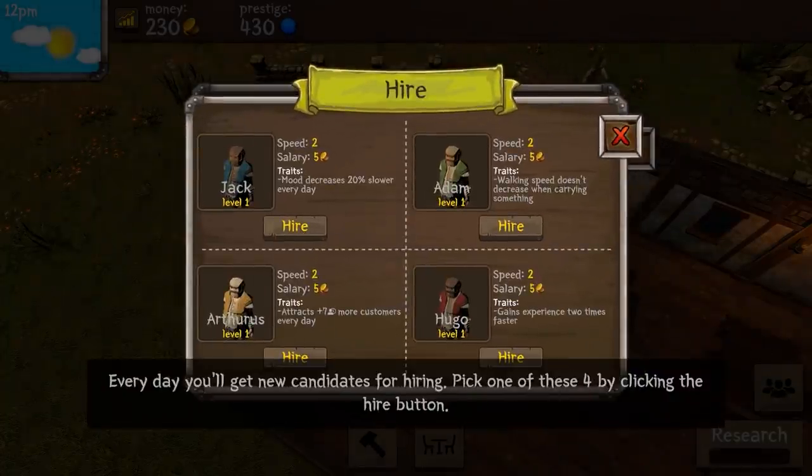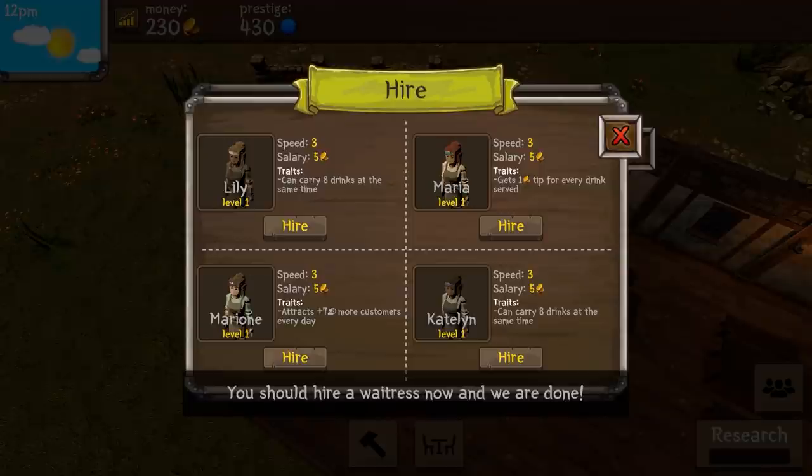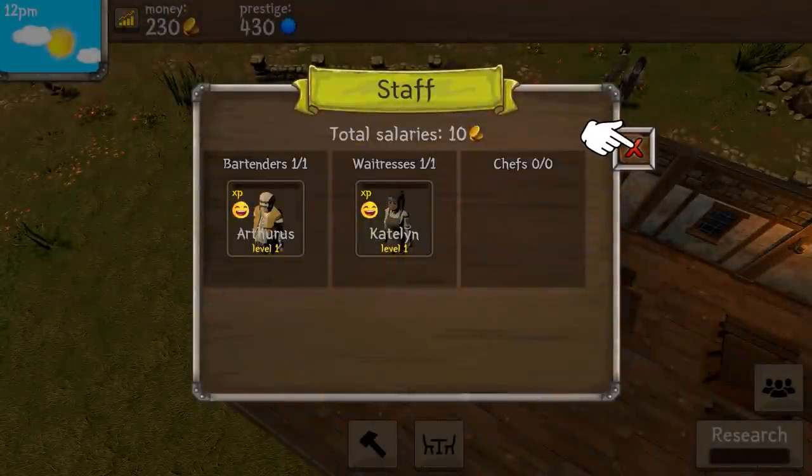Bartender - every day you get new candidates for hiring. Pick one by clicking the hire button. Mood decreases 20% slower every day. Walking speed doesn't decrease when carrying something. Attract plus seven more customers every day - sounds even better. Gains experience two times faster. I think I'm gonna go for Arthurus. Okay, he's very happy. Waitress - can't carry eight drinks at the same time. Gets one tip for every drink. Attracts seven more customers. Caitlin or Marion? I'm gonna go for Caitlin. All right, let's go.